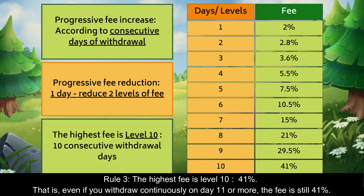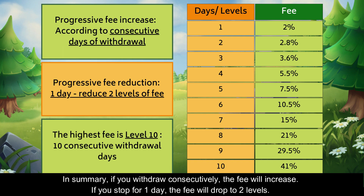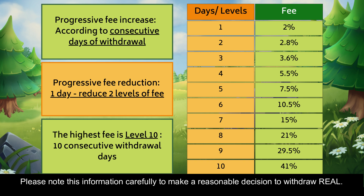Rule 3: the highest fee is level 10, at 41%. That is, even if you withdraw continuously on day 11 or more, the fee is still 41%. In summary, if you withdraw consecutively, the fee will increase. If you stop for 1 day, the fee will drop by 2 levels. Please note this information carefully to make a reasonable decision to withdraw Real.